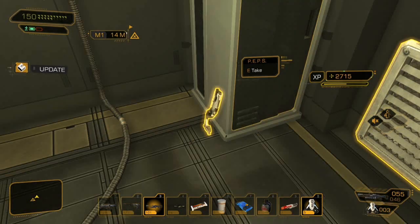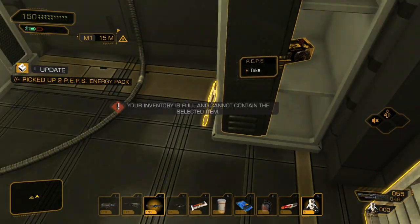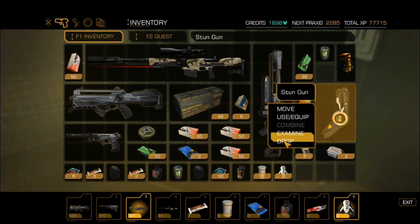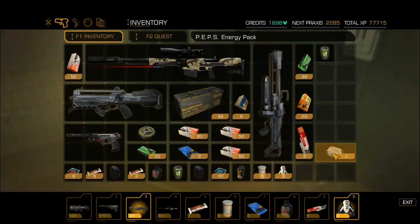Ok, what have we got? Peps? I'll have to have a look at that, I don't know what that is. Alright, let's drop this stupid thing — just drop it and remove it! What is this? Peps.